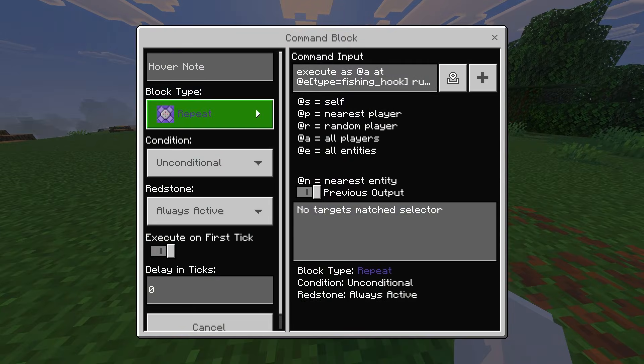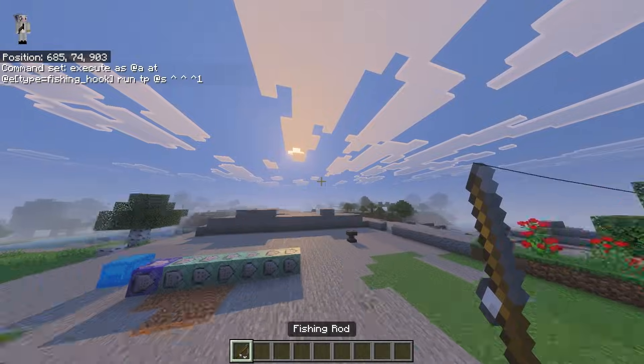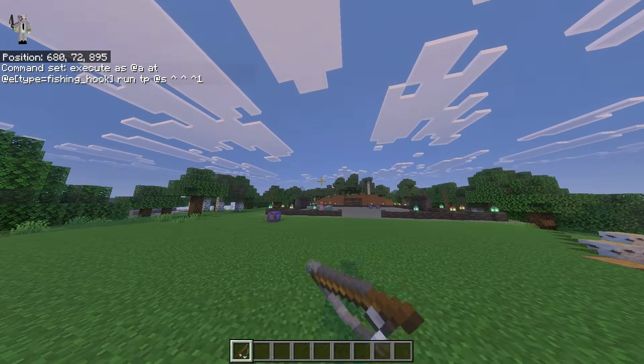This only takes one command block — a repeat, unconditional, always active. The command is: execute as @a at @e[type=fishing_hook] run tp @s ^ ^ ^1. And when you have that done, you can just use a fishing rod and grapple to different places.